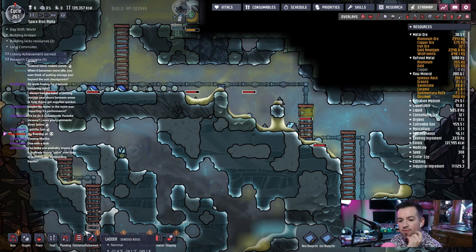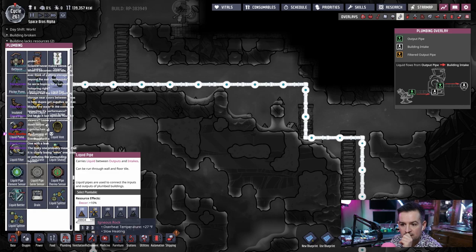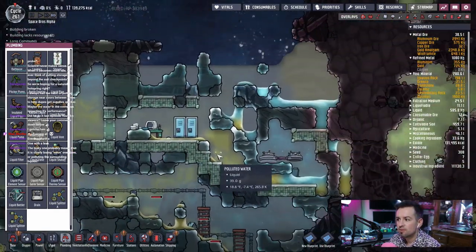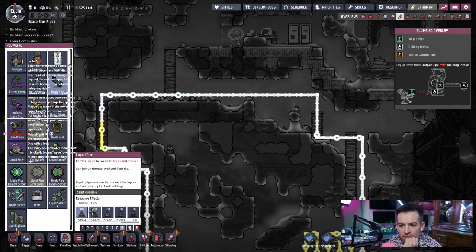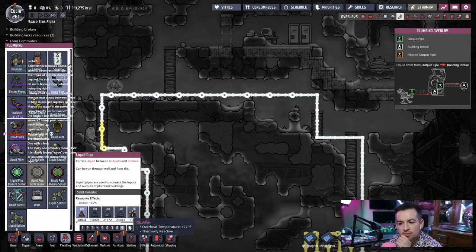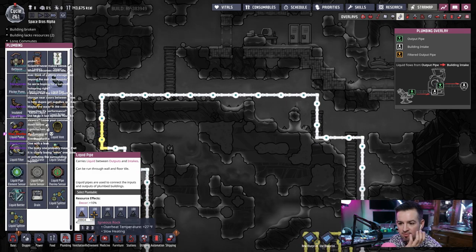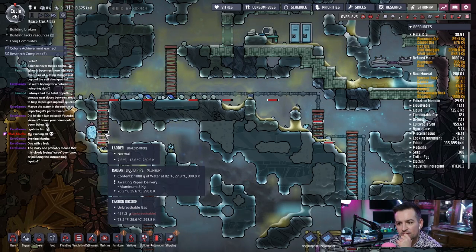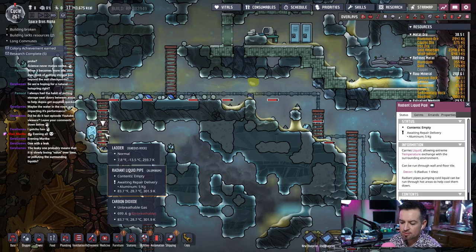I wonder if the pipe material is preventing it. Liquid pipe — igneous rock. Would I make it out of sandstone or something? Sedimentary rock — let's see what that is. Thermally reactive. What if I should swap it out for a different type of material? I don't have a ton of stuff to make. Sedimentary rock — I think they have an overheat temperature, which is great, but... Why are they taking damage? Is it really just too cold? Even the aluminum pipes are taking damage.